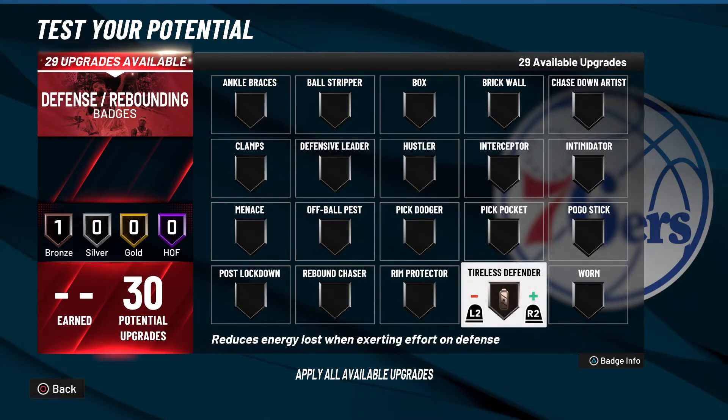If you have at least 10 to 15 badge points or more, you could definitely throw this on bronze. If you have less than 10 badge points, I wouldn't waste my points — personally I don't run it because I only have six defensive badge points. If you have more than 10, or at least 10, I could see throwing this on bronze for the little boost you do get to your stamina.